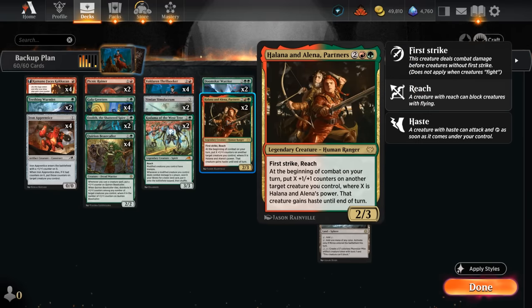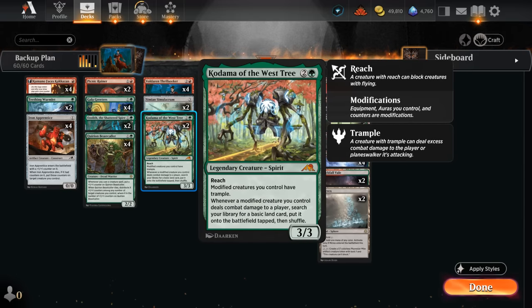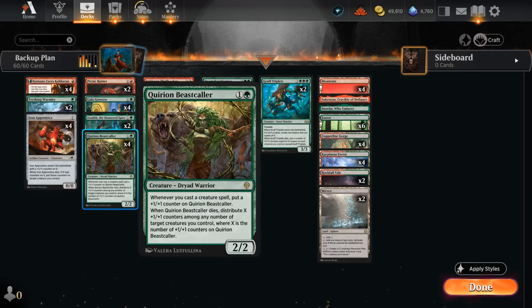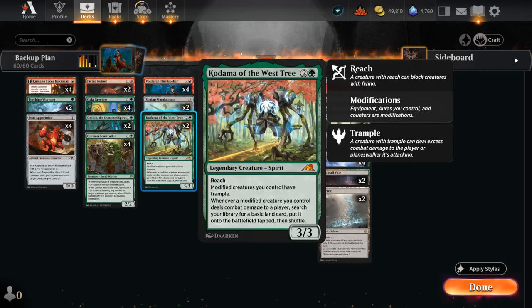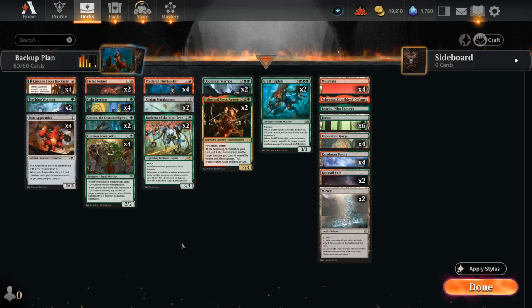The Partners also make a lot of sense here, since we can easily increase their power through our various +1/+1 counters, and the Partners in turn can give our other creatures more +1/+1 counters and haste until end of turn. Two copies of Kodama is also a nice way to give our creatures trample — especially a large Beastcaller can benefit, as the +1/+1 counters count as modifications. Whenever a modified creature deals damage to the opponent, we get to search our library for a basic land and put it in play tapped, which is another way of ramping into Gruff Triplets ahead of schedule.